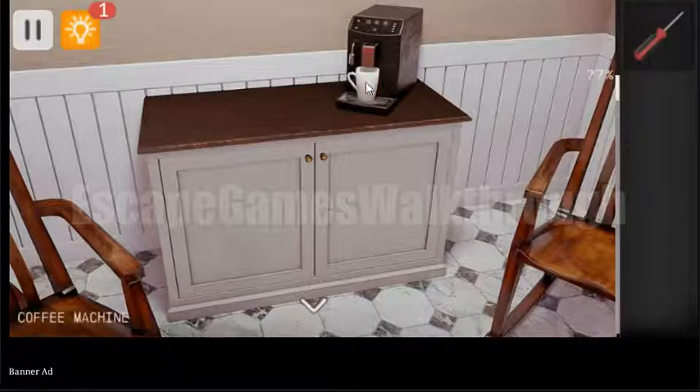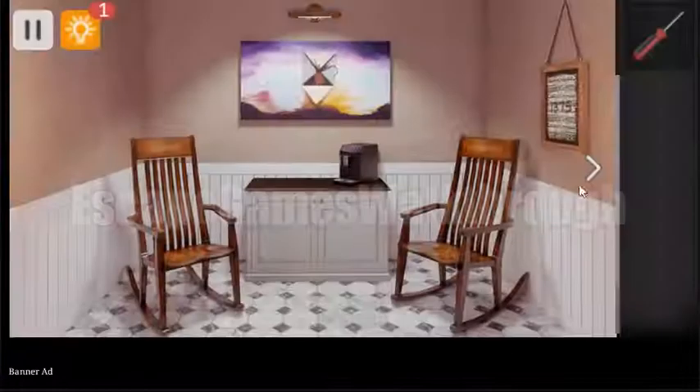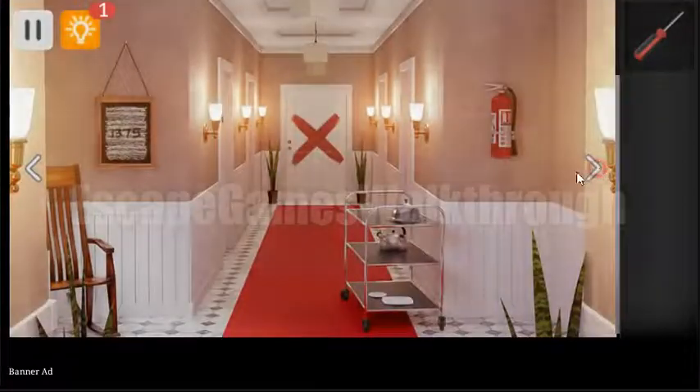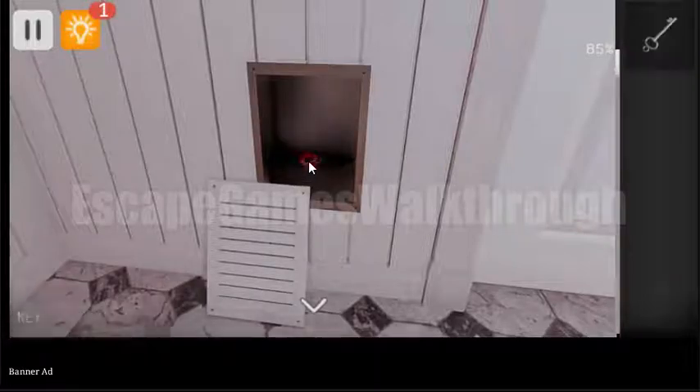The third star is here — we made the mug of coffee. So we have collected all three stars. Now let's unscrew this panel, get the key, and escape from this room.